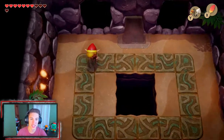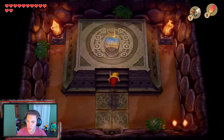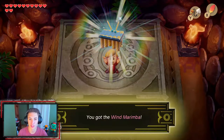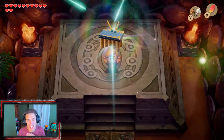We pick up the heart container, collecting our 12th heart — we are stacked up. That's why we chose double attack over defense, since we have so many hearts and ways to recover. We pick up our fifth instrument, the Wind Marimba — probably a cool instrument you can just jam on. Link is just a wizard on all instruments, 10 out of 10. The game tells us to go to a shrine next — the island secret in the shrine. There's a secret shrine I don't know about yet, so we have to go figure out what that is.